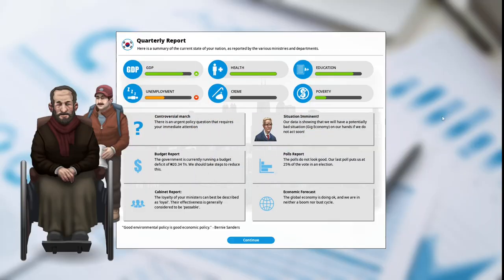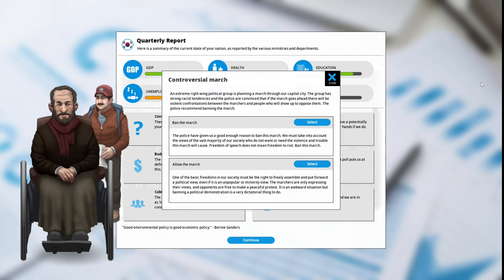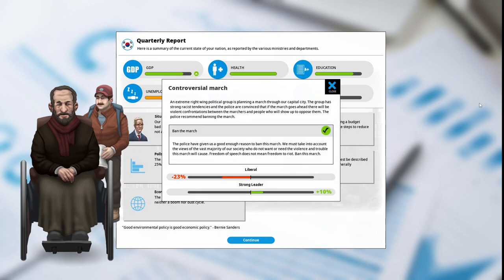Entering our second turn of year one — let's see how we did. GDP is up, unemployment is down. Urgent policy question: an extreme right-wing political group is planning a march through the capital. The group has strong racist tendencies and police are convinced there will be violent confrontations. Police recommend banning the march. Banning is justified because freedom of speech does not mean freedom to riot, but allowing it upholds the right to freely assemble even for unpopular views. We decide to ban the march — the police have given us good enough reason. Liberals are unhappy at -23, but we are seen as a strong leader at +10.